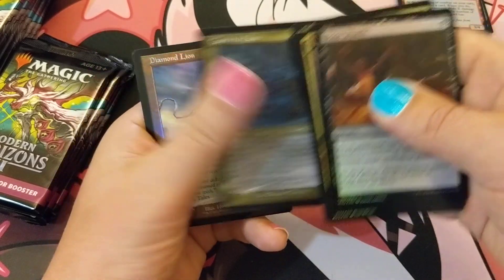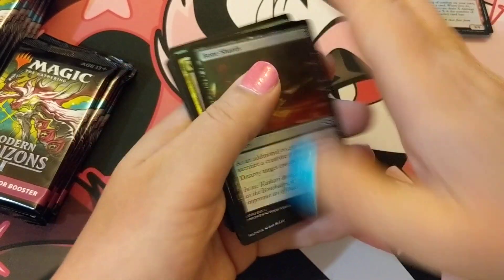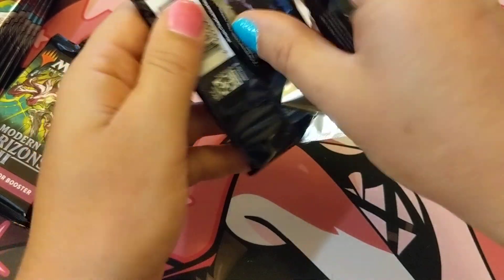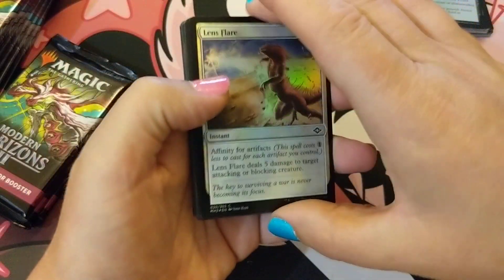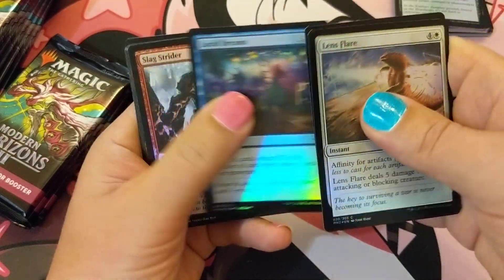Karth, the Lion, Diamond Lion — just getting all the lions — and a Clue. Not off to a fire start, but we've got packs to go, we've got packs to go.